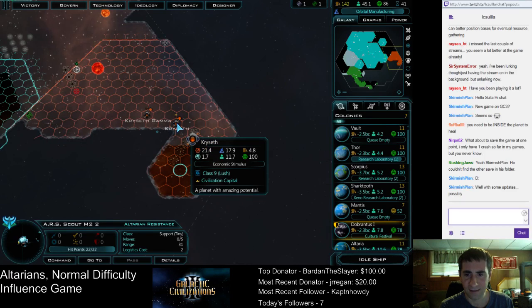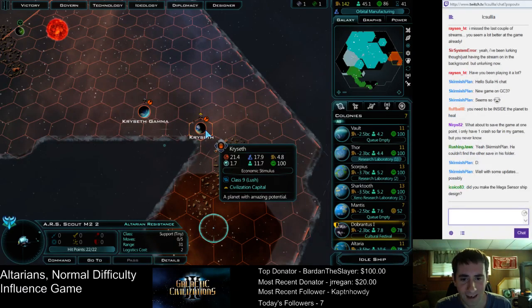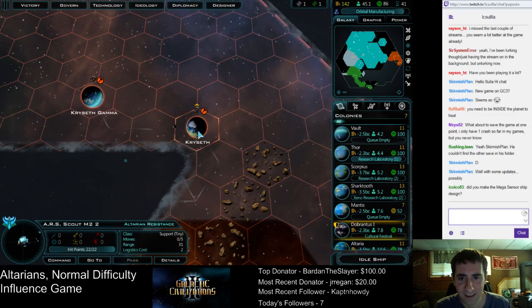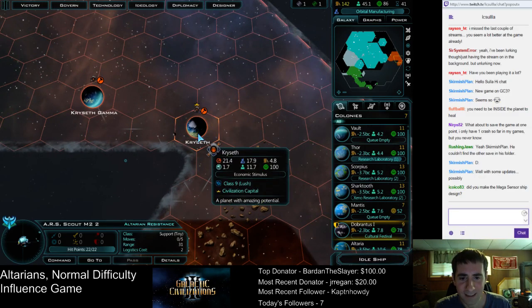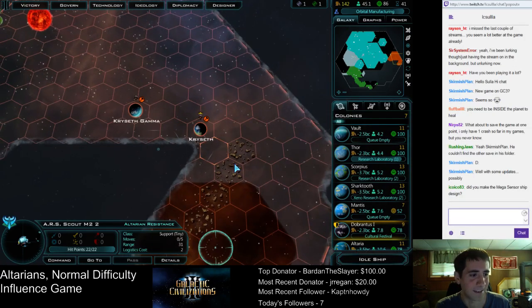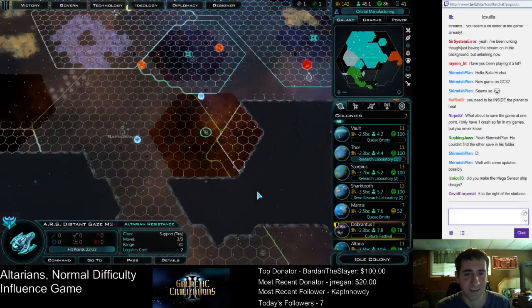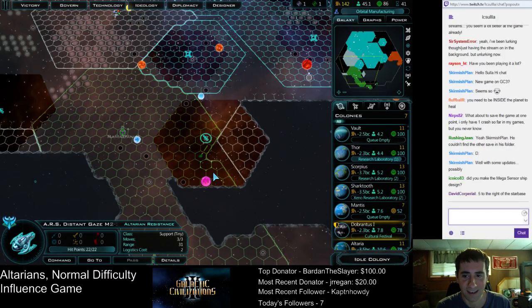Is that the Kryn homeworld? Yes — so here's Kryn's homeworld right here, Chryseth. They're building economic stimulus. It's got the crown so I guess it is. Economic stimulus, 17 beakers, class 5 and class 9. Those planets kind of suck. We didn't do the mega censorship — okay, that's got to be next.